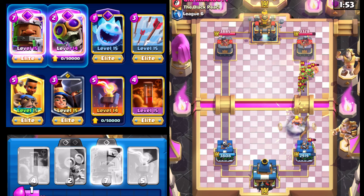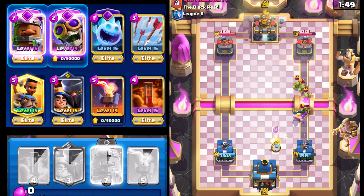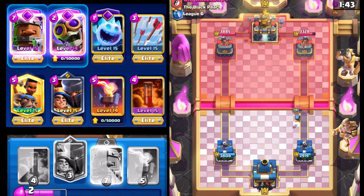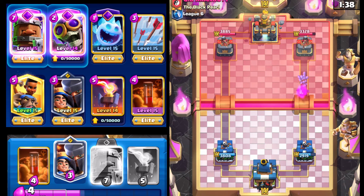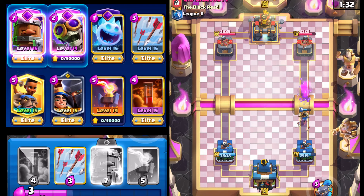Going with Ram Rider to catch the Mega Knight, then Barbarian Barrel to clean this up. Ram Rider is able to break on through. Missed one of the Goblins — it is what it is. Getting a Bomber ready as well. Opponent has the Princess, probably going to go down the right lane, so getting the Little Prince ready. He drops the Princess — really well timed and well played on my end, if I may say so.